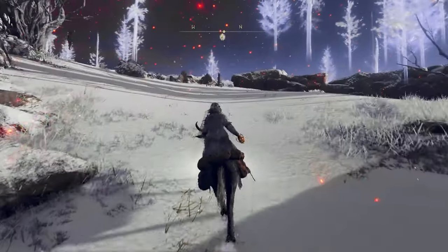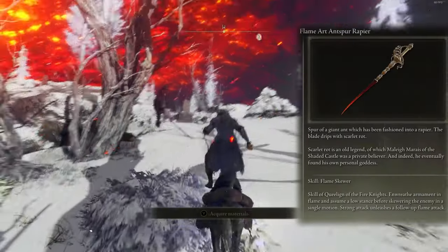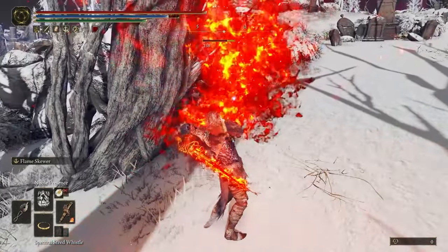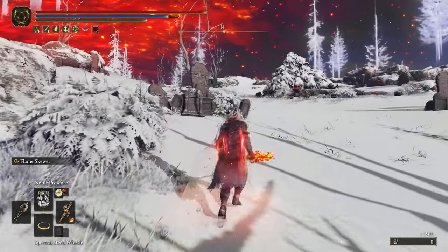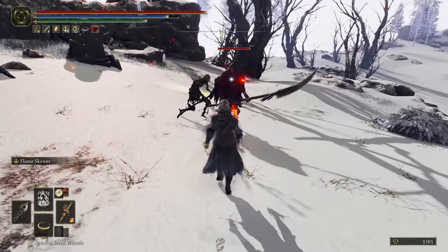Okay everyone, first weapon is the Anspere Rapier with Flame Square Ash of War. I choose this rapier because you can deal damage a little longer than swords, and this ash of war is very good because you can rush to the enemy, and if you press heavy attack after that you can make fire with the left hand.